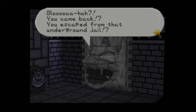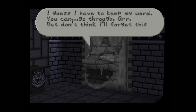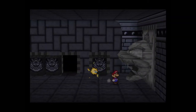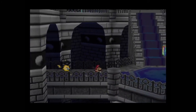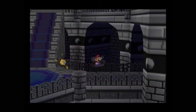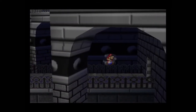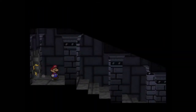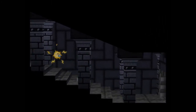An NPC reacts: 'You came back? You escaped from that underground jail? But there was no way you could escape. Grrr. Of all the dirty tricks — I guess I have to keep my word, you can go through. But don't think I'll forget this.' All right, that's door number one. With that we reach a little bit of a central hallway with a safe block and three pathways.